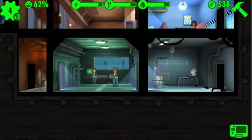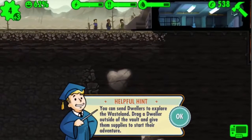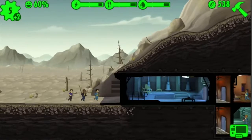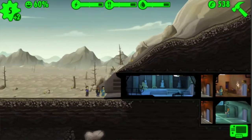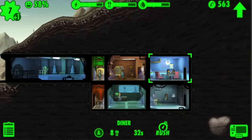So you set up living quarters, water treatment plants, power stations, and it expands on from there with things like med bays — all the things you need to run your little vault in the ground. It's very similar to XCOM's building management, where you have to dig out a hole and put in an elevator to access it.